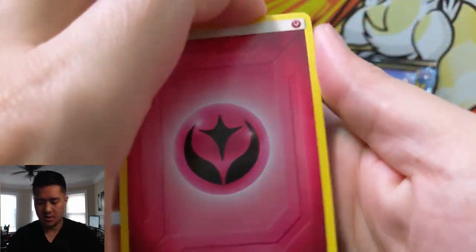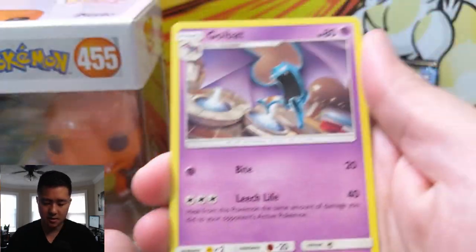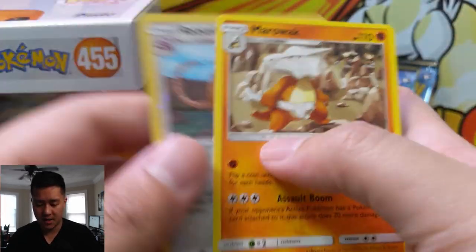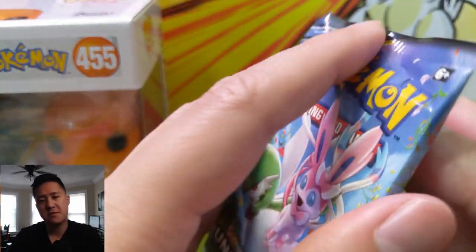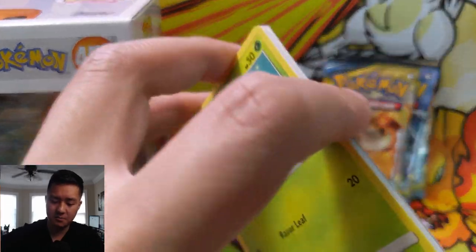Next pack: Fairy Energy, Happiny, Dustox, Island, Golbat, Gastly, Tangela, Venomoth, Rattata, Goldeen, Raticate reverse, and then a Marowak. We also have some ongoing series like 'WTF is this TCG' where we look at different card games like Force of Will and Cardfight Vanguard.